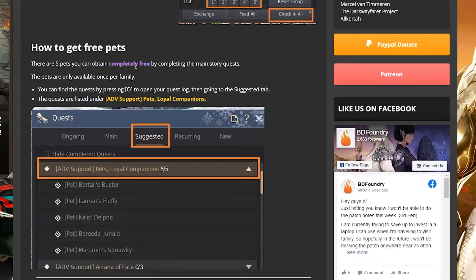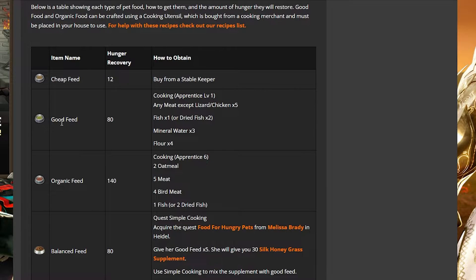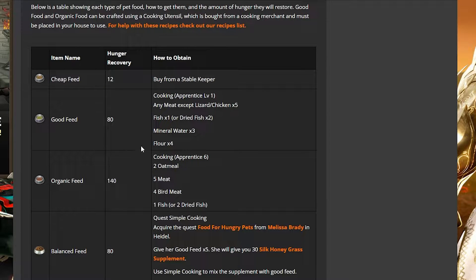You can also get completely free pets by doing quests. Just press O to open your quest log, click Suggested, and find the 'ADB Support Pets — Loyal Companions' quest. Complete those quests and you can easily get pets for free. For feeding pets, just buy cheap feed from the stable keeper. There are other feed types but they can be complicated and expensive, so I recommend just using cheap feed.